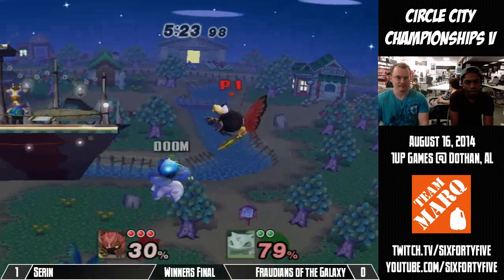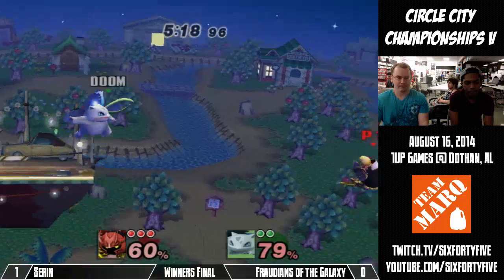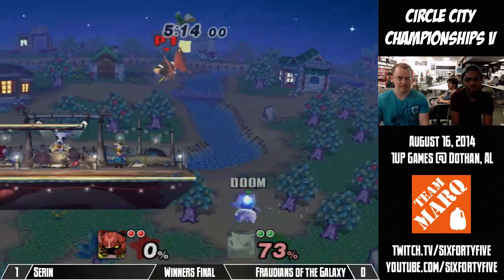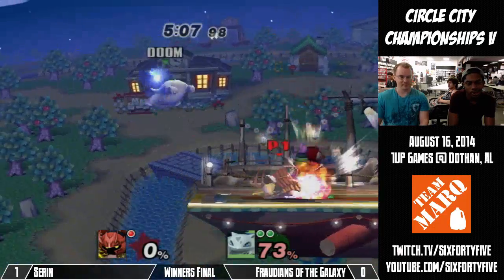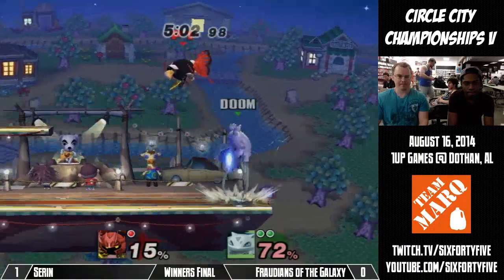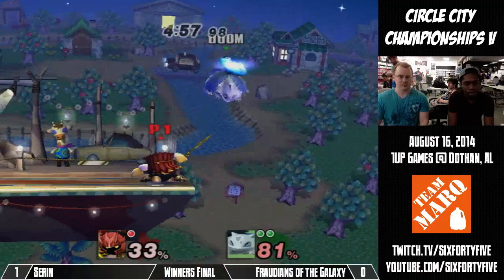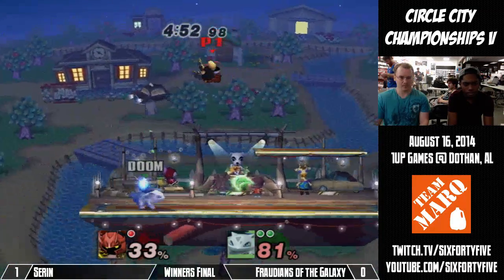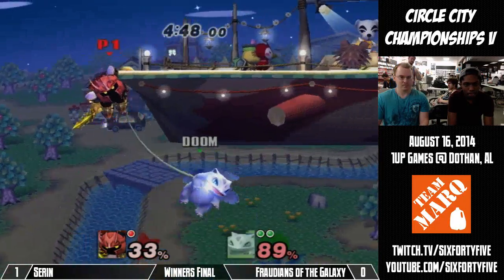Almost kills him with that back throw. That down air was sick — brings it back. Got the fully charged Solar Beam, one stock up with a little percent. Jed really sapped all of Saren's momentum with that down air, and then Saren just SD'd and lost his rhythm. If anyone is capable of making this comeback though, it is Saren — Meta Knight's a really strong character and Saren's a really good player. He's a very clutch player.